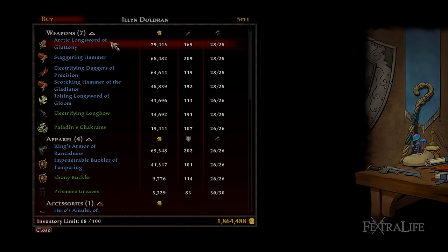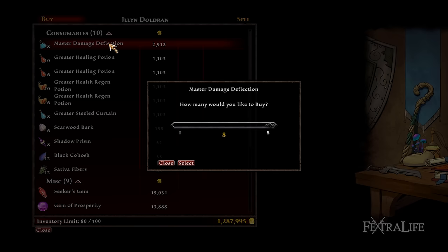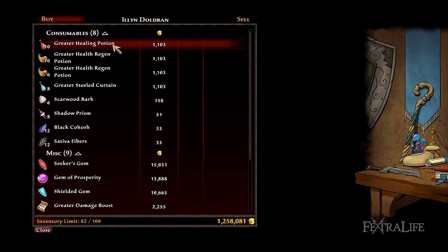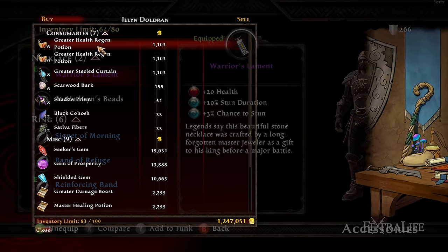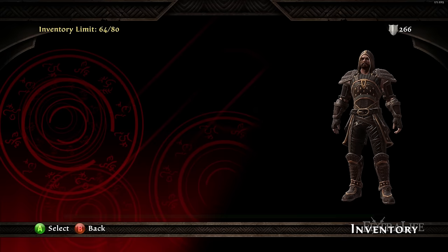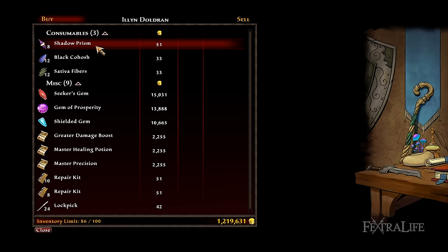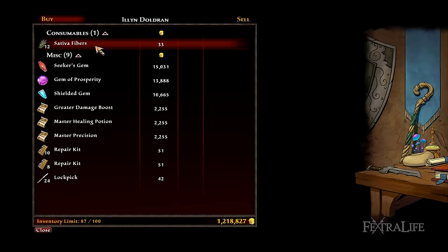Mercantile allows you to buy more cheaply and sell items at a higher price. Each point invested improves the rates you receive when doing these activities, and the milestones allow you to obtain some gold when destroying items. Inventory management can be a pain in Amalur, and without planning your excursions well you might find that you destroy items quite often, so this is not a bad choice of skill. However, gold is a farmable commodity in Amalur, and if you are a bit organized you shouldn't need to destroy things that often, so there are better skills to take.